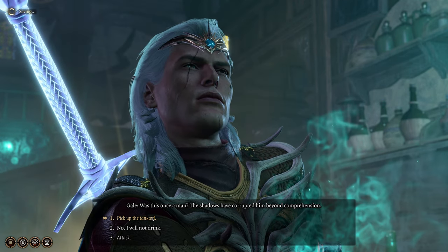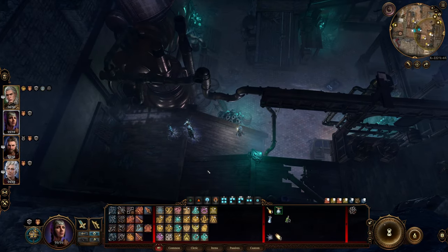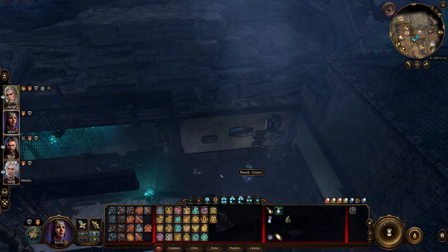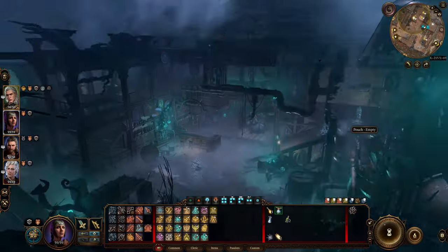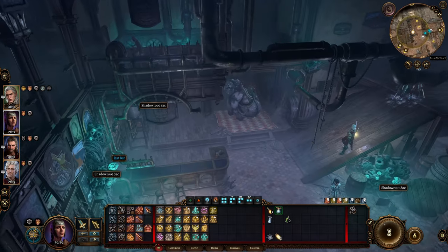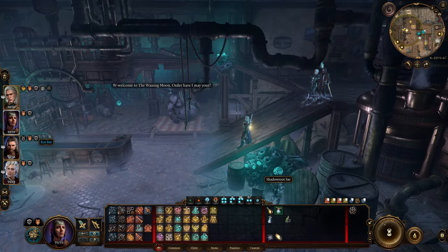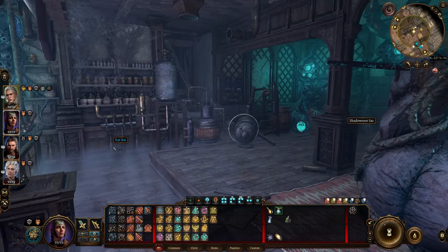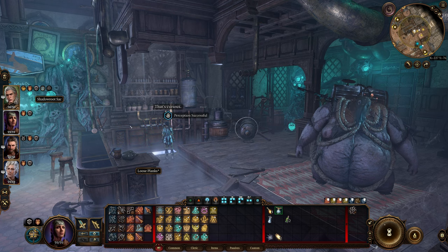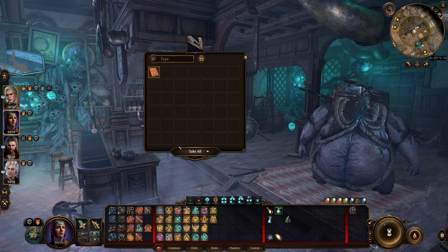Let's see what it is. Shadow hat, pouch. What is this — a rat bat? Let's check that. Mediline's Ledger — let's take that.